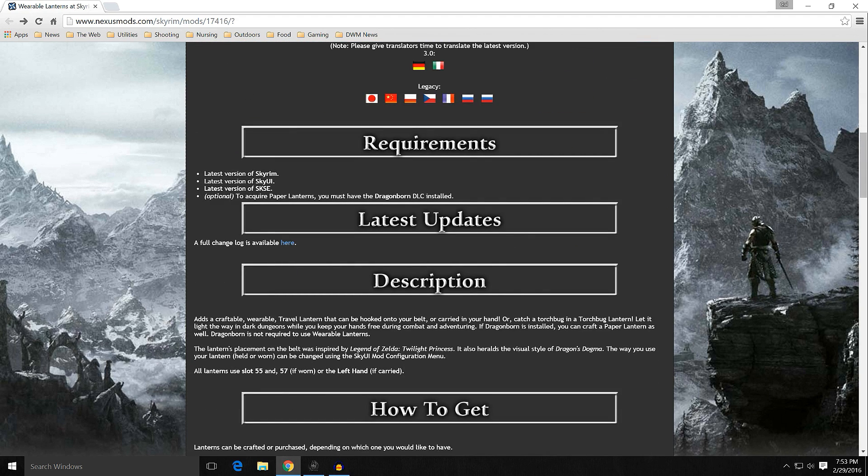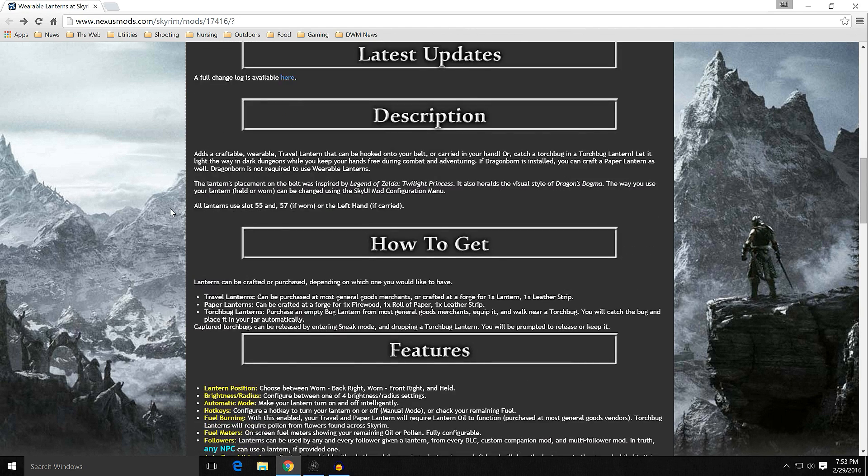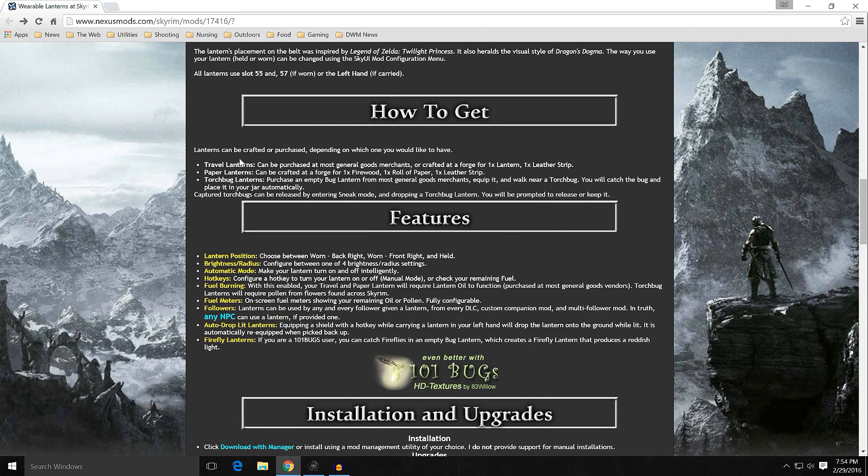The requirements are Skyrim, SkyUI, and SKSE. To acquire the paper lanterns — one of the options — you must have the Dragonborn DLC. Lanterns can be crafted or purchased depending on which one you like. Travel lanterns can be purchased at most general goods stores or crafted at a forge. Paper lanterns can be crafted at the forge using firewood, paper, and leather strips.